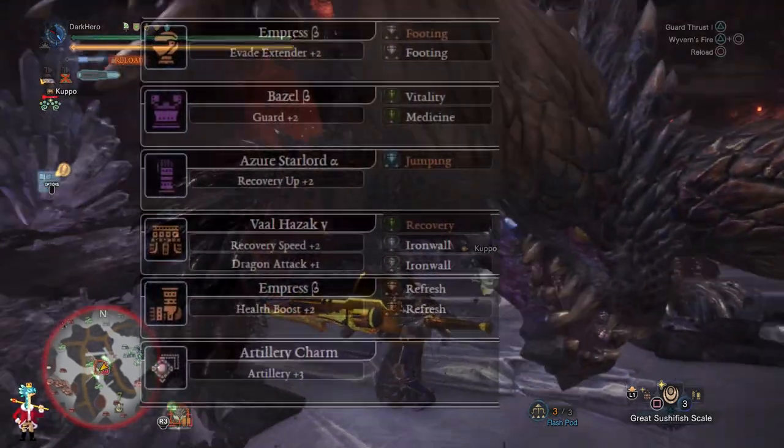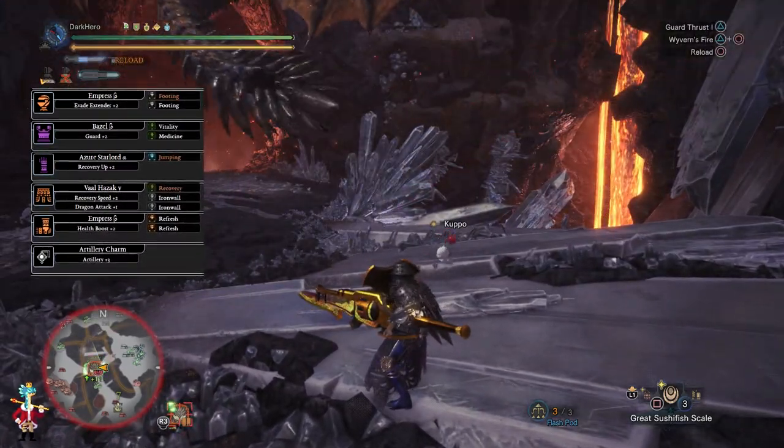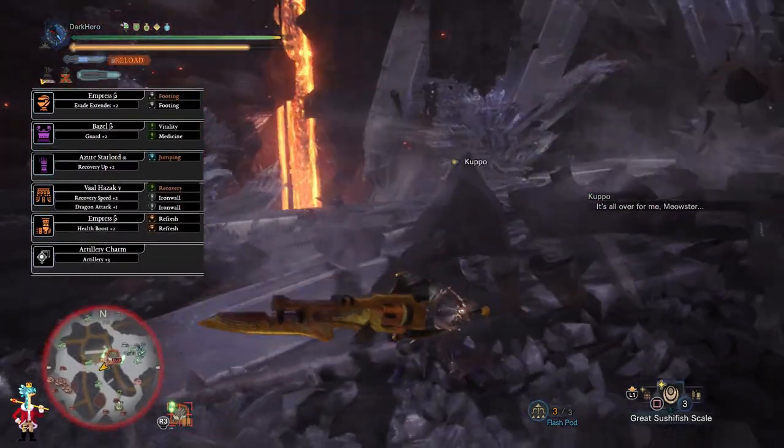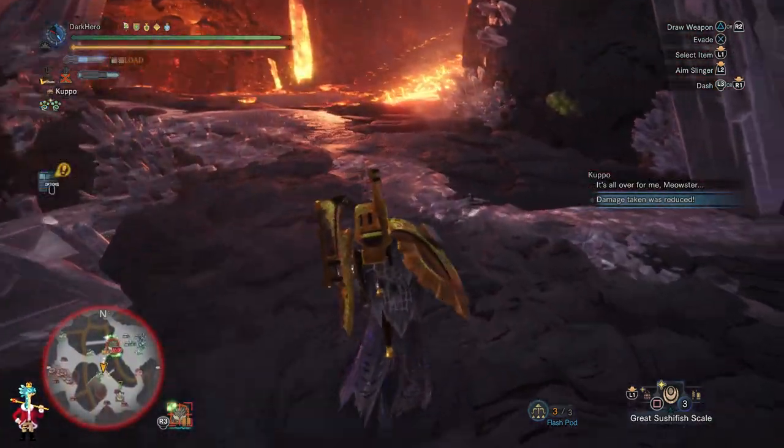After slotting 2 Iron Wall Jewels, 2 Refresh Jewels, 1 Jumping Jewel, 1 Vitality Jewel, 1 Recovery Jewel and 1 Medicine Jewel, we end up with the following skills.